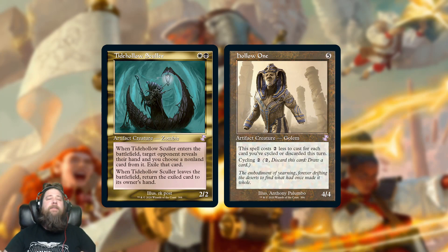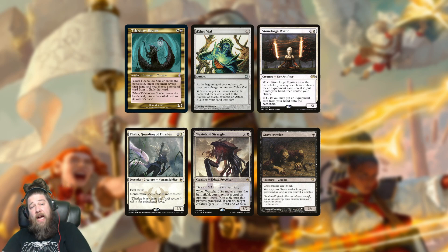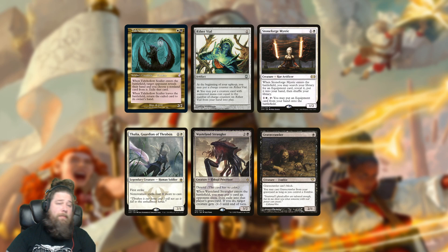We also got a couple of Modern-focused cards: Tidehollow Sculler and Hollow One, coming in Old Border. Tidehollow Sculler doesn't see a ton of play but does show up on occasion in Aether Vial decks primarily — Death and Taxes, some Stoneblade-style decks, Wasteland Strangler in Eldrazi and Taxes. It's also a zombie, so if you're playing Vile Zombies it's essentially a Thoughtseize on a stick as long as you keep it on the battlefield. It is a good card, but the typical homes for Tidehollow Sculler aren't super popular in any format at the moment — though it's good enough to see play in formats like Modern and even Legacy.